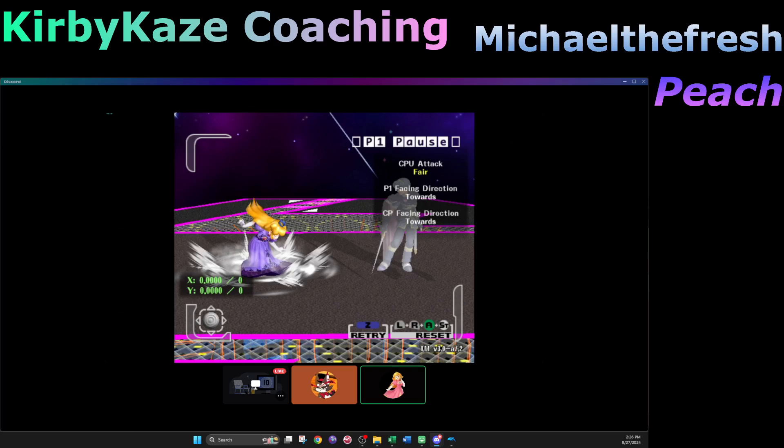Another question — the Falco shield pressure mix-up game: once he hits you on shield with shine, are they going to do it once, twice, wave dash back? What about auto cancel back air into shine turnaround grab? If they're shine turnaround grabbing, you're actually allowed to contest that, because shine turnaround grab works at plus two advantage, but the plus two that they have on the shine grab is lost by the turnaround. So you're both essentially at plus/minus zero.